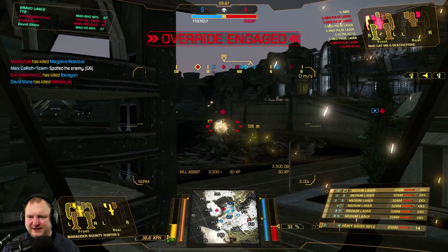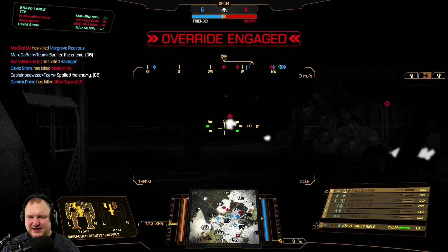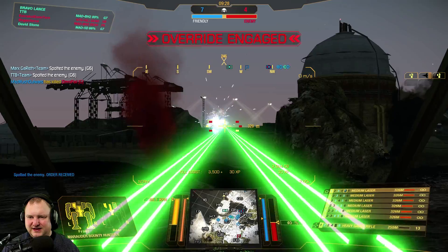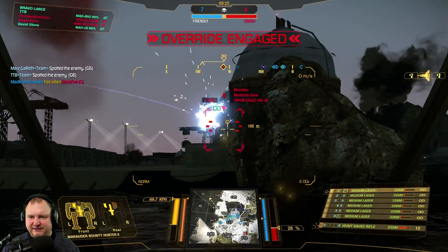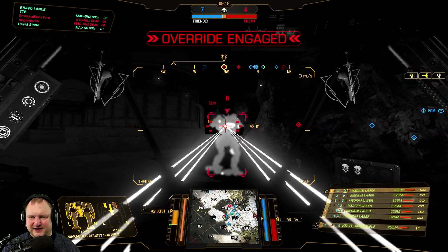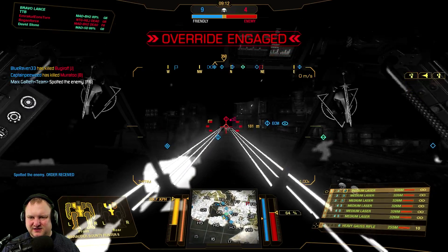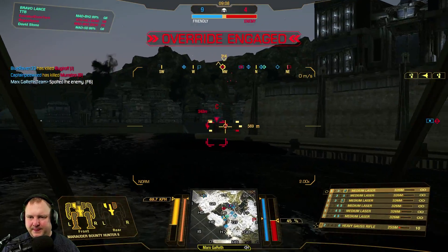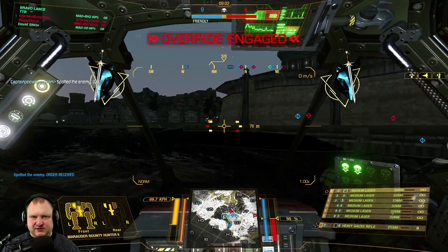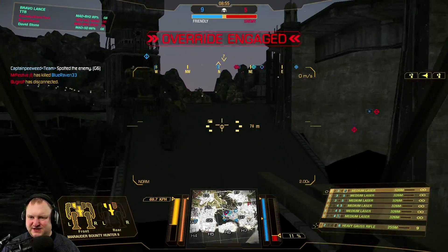Let's try to make it uneven — going in on the Fafnir Foxtrot. Apparently he wasn't healthy anymore after we shot him together with our teammates. Which means we can now direct our attention towards the Mad Cat on the side. He looks very unhealthy — and he's dead now. We can go in now on the Vapor Eagle. His CT is open and he only has three heavy machine guns. You're not going to do much with that. Let's give him a nice backshot. It's 9 kills over 4 — we are definitely winning this.